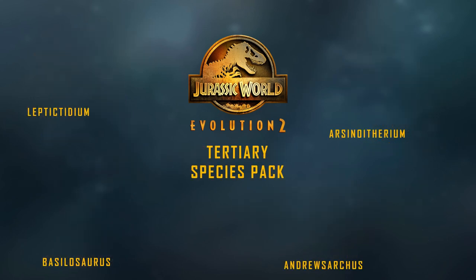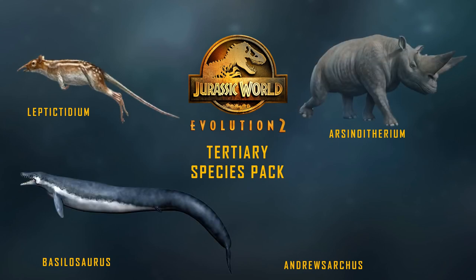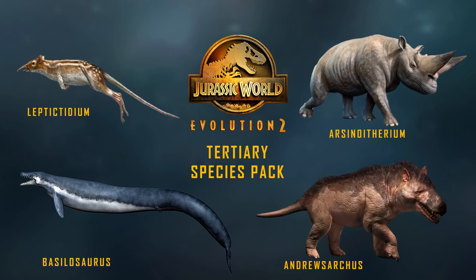Next is the Tertiary Species Pack, covering Eocene to Pliocene. This one is mostly Eocene: the little Leptictidium of the Eocene, Basilosaurus for the lagoons, Arsinoitherium, and Andrewsarchus. It's almost entirely an Eocene species pack, though I'm not sure whether to include Paraceratherium — I could trade out Arsinoitherium, Leptictidium, or even Andrewsarchus for it.